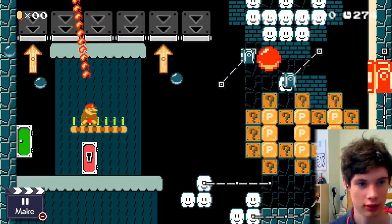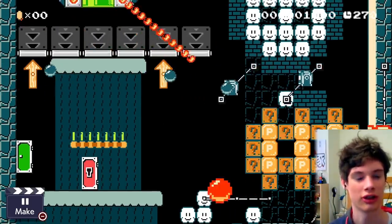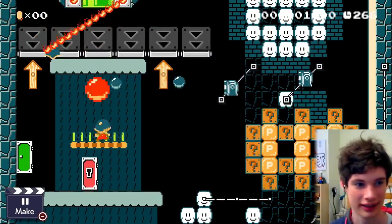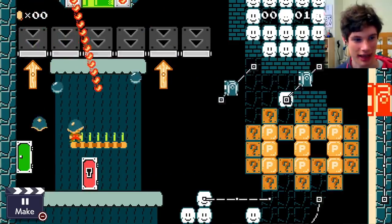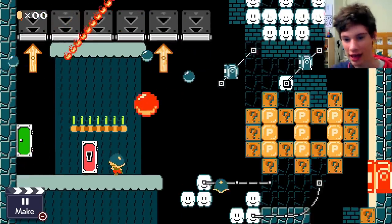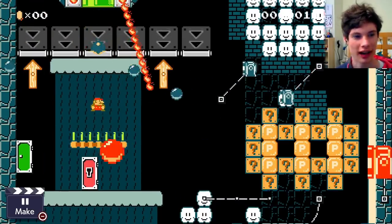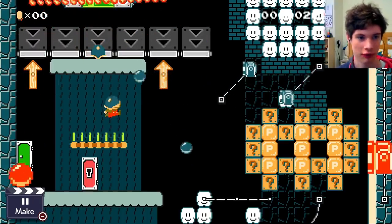You have to scroll the screen upwards. Get the shellmet and then get the shellmet down here and fire it over there to try and hit that on/off block. It might be a bit confusing — you might want to add another arrow pointing towards the block so people know to fire it.